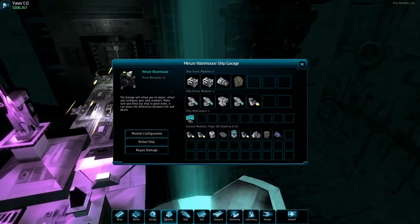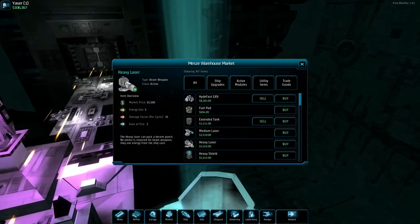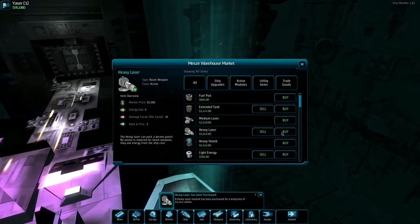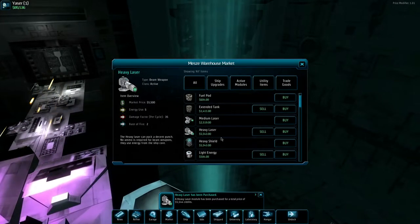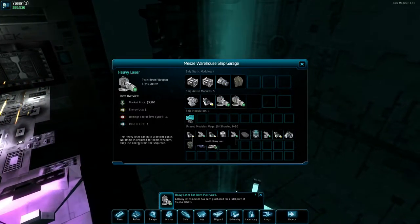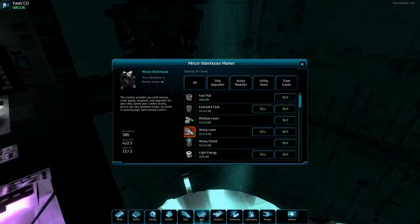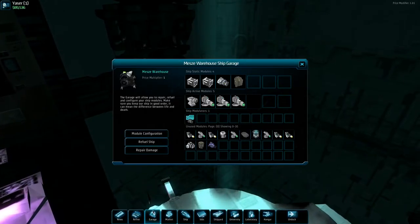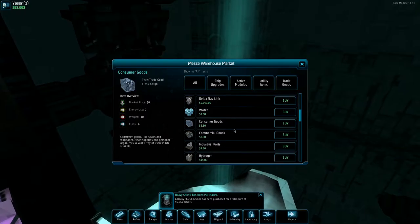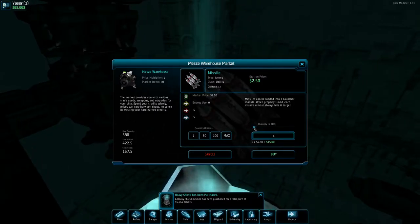Let's explore the market. There are medium and heavy lasers — we should think about using these bad boys instead. We can buy three of them. Do we need a heavy shield? Let's go to the garage — these are small lasers now, but now we got bam bam bam — three heavy lasers. We can sell the small lasers. Let's get the heavy shield too — that'll be useful.